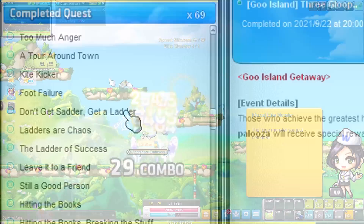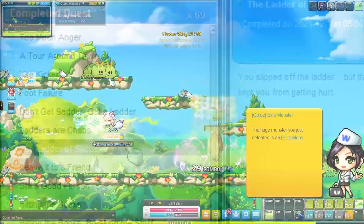The quests here are all kill and collect quests with quests like Don't Get Sadder Get a Ladder, Ladders Are Chaos, and The Ladder of Success — so you know what you can expect. Thankfully for Lera winter wasn't coming so we can power through this tutorial area pretty easily.